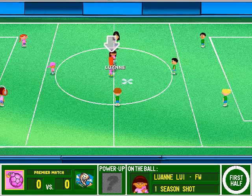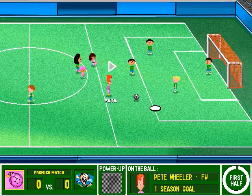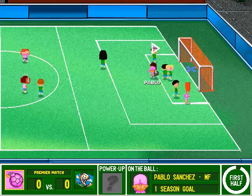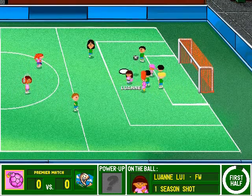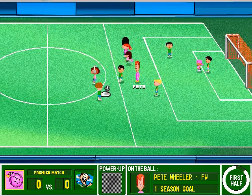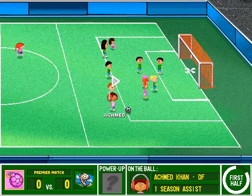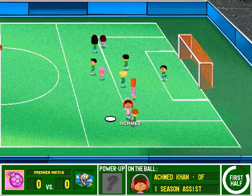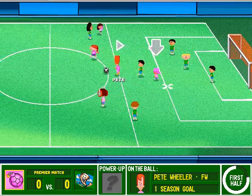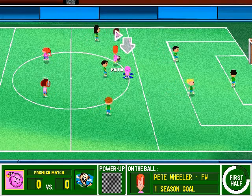The Bombers will start the match. Blasts it. Off the woodwork. Pablo shoots it with the big foot. Brings it down. Superb tackle. Green frees it up. Keeps the ball in control. Pink frees it up. Pink frees it up.